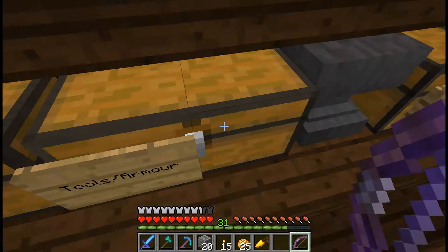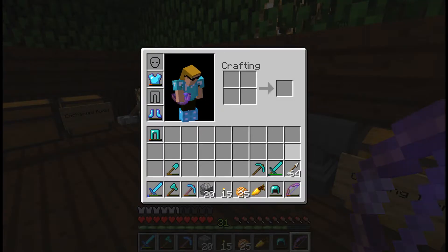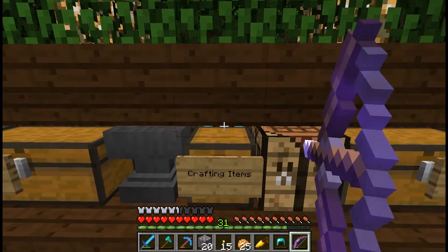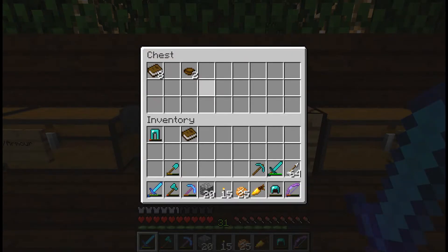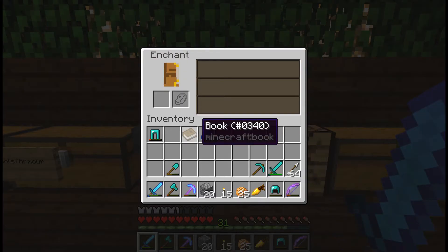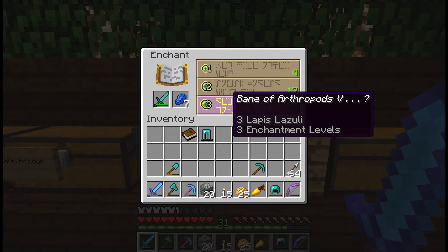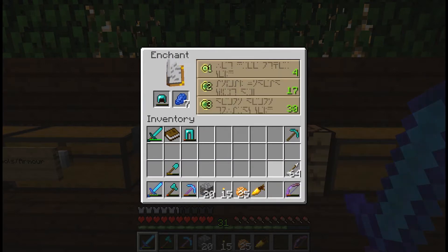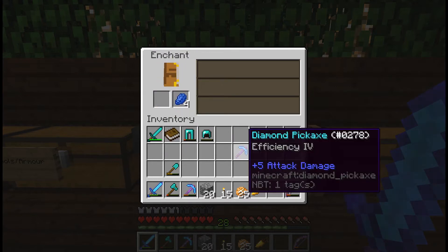Let me grab some stuff and I'll be back. Okay, let's do an enchantment — we have some levels. Let's get a book and try this. Lapis. Blast protection four. Bane and water pots. Efficiency four, maybe. I'm breaking three. Efficiency four — this is also going to have efficiency four, right? Let's just do the pickaxe — just efficiency four. Great.